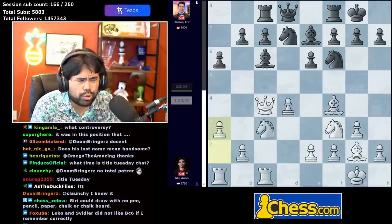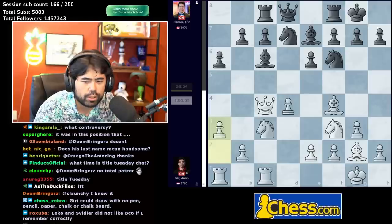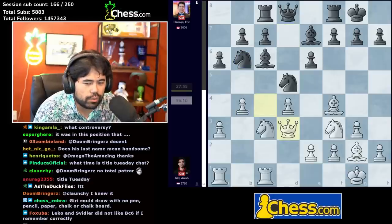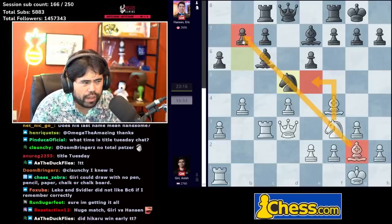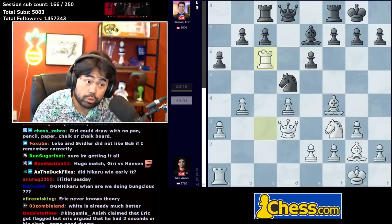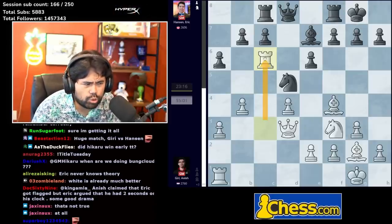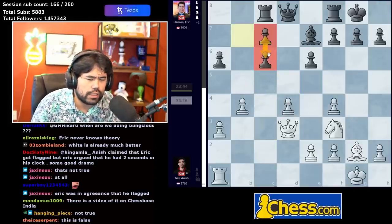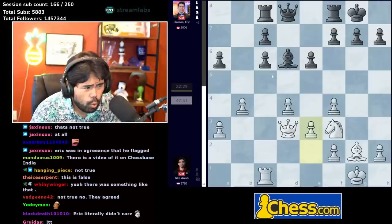Eric never knows any theory — well, he's been studying quite a bit. White does seem a little bit better, nothing too crazy, but this feels like a classic Catalan. Apparently Anish claimed Eric got flagged but Eric argued he had two seconds on his clock — some good drama. Knight d5 is played, b4, knight to b6, queen d3, knight takes c3, rook takes c3, knight d5 — black tries to put the knight in the center but you have a permanent weakness on c7 and white will go knight e5 to open the diagonal. Rook takes c6 — interesting move by Anish, treating it like a Sicilian sacrifice.